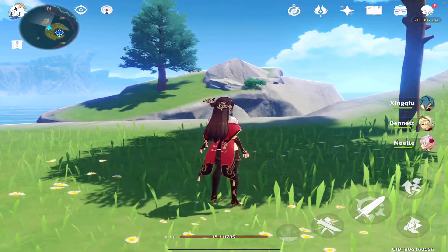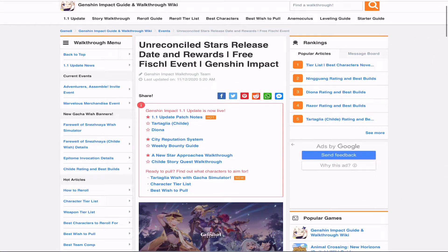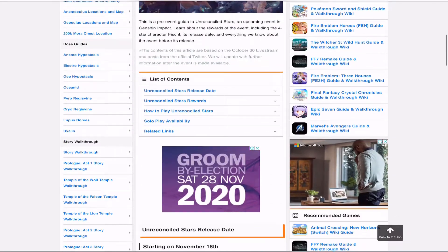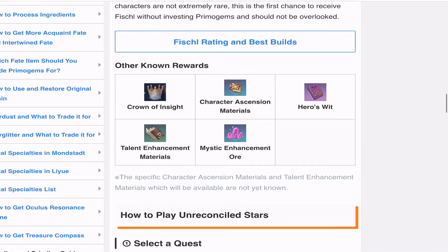You also have the potential to score a bunch of Primer Gems by participating in the upcoming Unreconciled Stars event, which is set to release November 16th in the 1.1 update. You can also get a free character and more free rewards from this event.